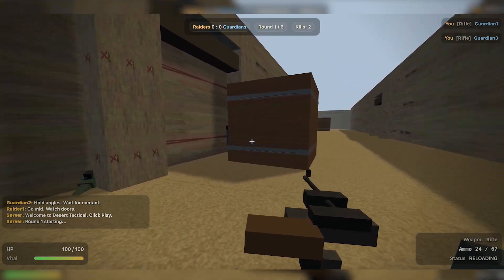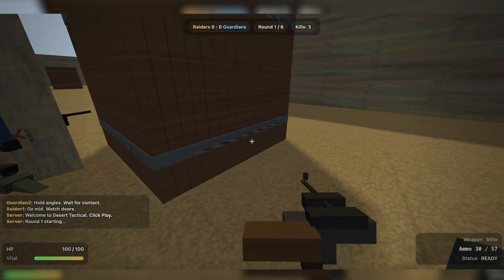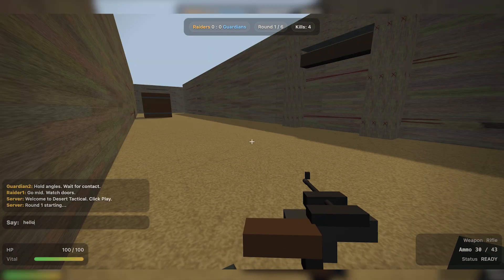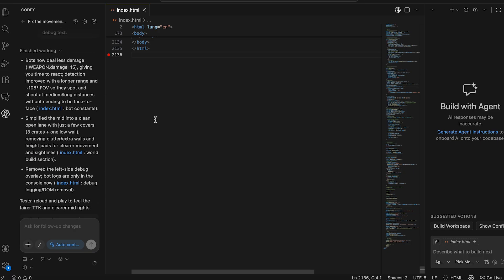The death animation is actually pretty solid. But you can already see the issue — the logic just isn't kicking in. No reactions, no movement, nothing. Let's fix that. Let's quickly check the chat as well — it works perfectly. I asked ChatGPT to make the map smaller and more dynamic, fix the movement, and clean up the bot logic. Let's jump back and see what it came up with.